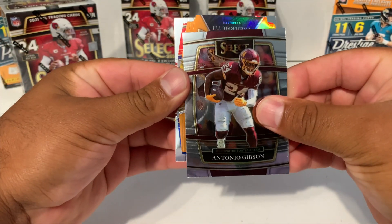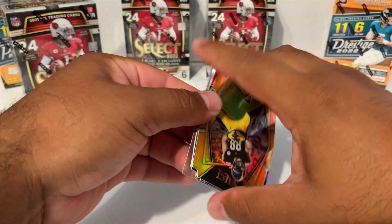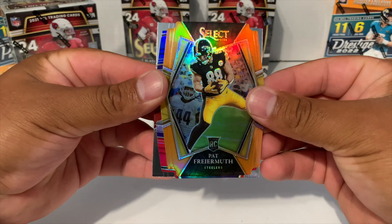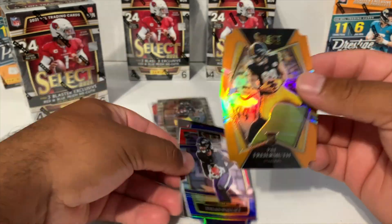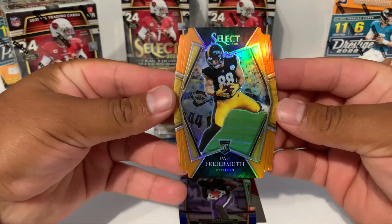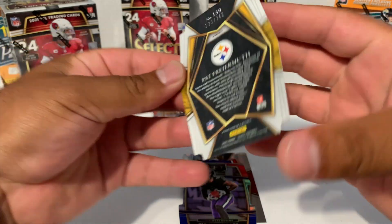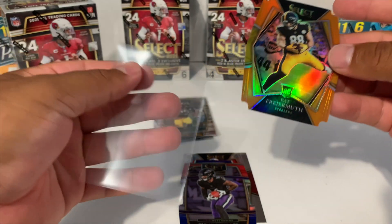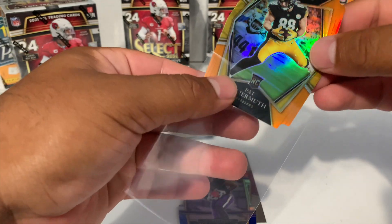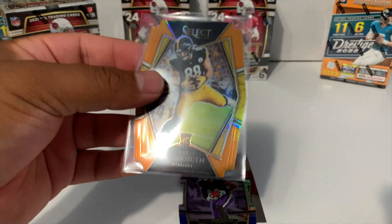Antonio Gibson. Pat Freiermuth — this is orange premier level — and then we got Tillin Wallace, so look at this orange. Going to be numbered out of 249 — number 123 out of 249. So that's going to be our first numbered card, an orange that kind of looks like a color match. I'm going to go ahead and put this in the top loader.